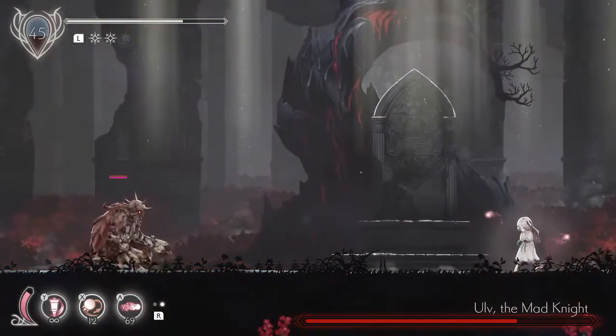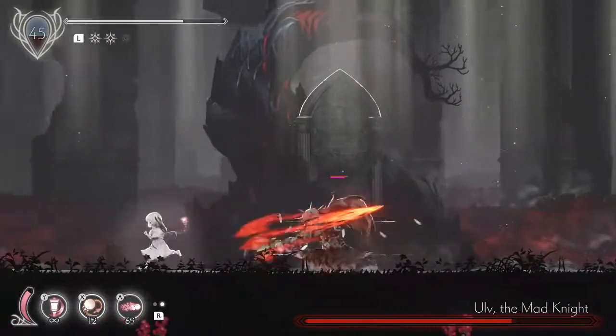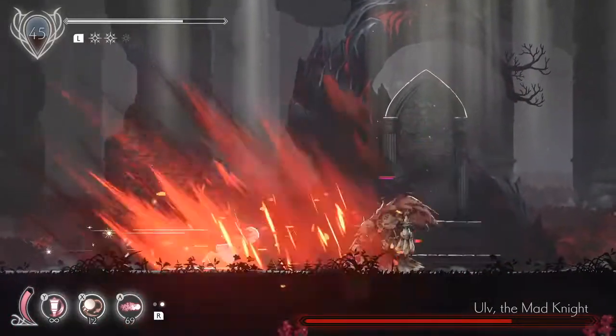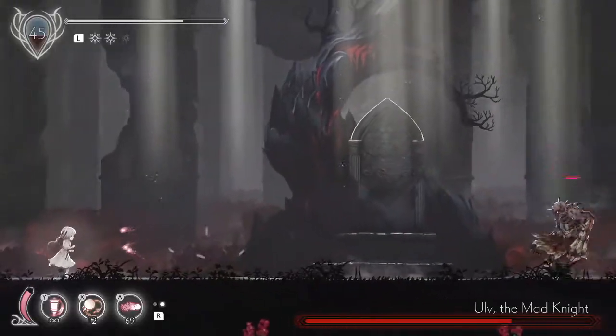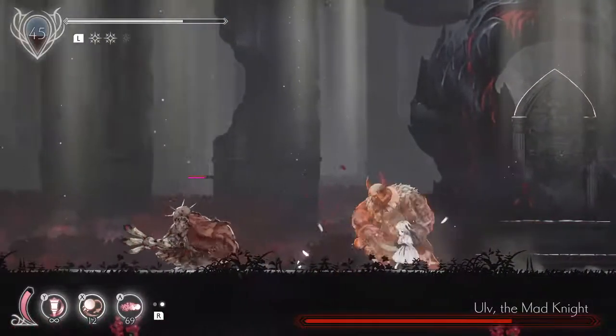I was positioned kind of poorly so I didn't want to do more than just one strike. He's going to do his X-slash here — you want to time it at the very last moment when he opens his arms, that's when you want to go ahead and dash through. He's doing his uppercut there — that's also a good attack to counter.